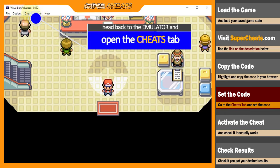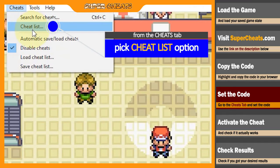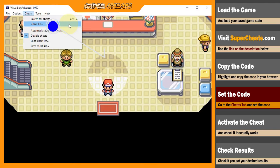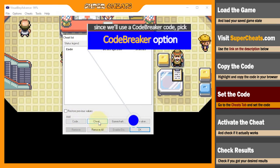Now that you've copied the code from your browser, head back to the emulator and open the Cheats tab. From there, pick the Cheat List option. Since we'll be using a Code Breaker code, pick the Code Breaker option in this window.